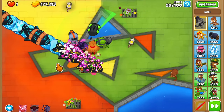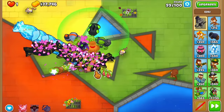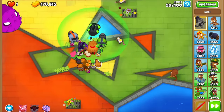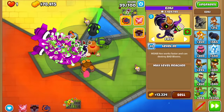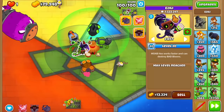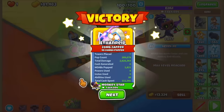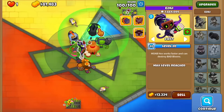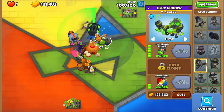We absolutely deal with everything. More fortified DDTs, and a BAD bloon incoming — it won't be a problem because we have the MOAB Hex, which takes down the BAD by itself. The pops are at one and a half million, and a huge chunk of those are just de-fortifying. This is the fortified BAD and she ended the game at 1.6 million pops. The sub has 400K pops and the glue has 470K pops.